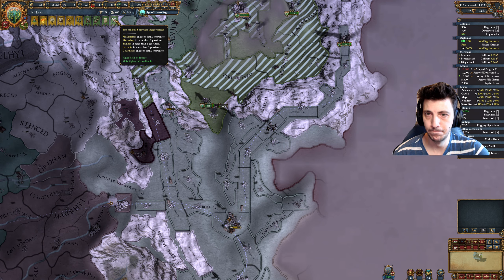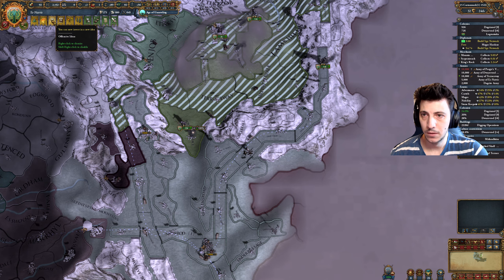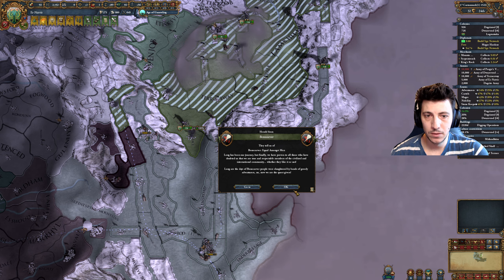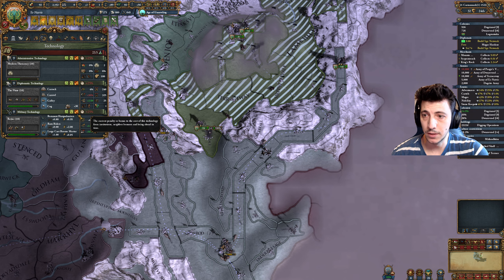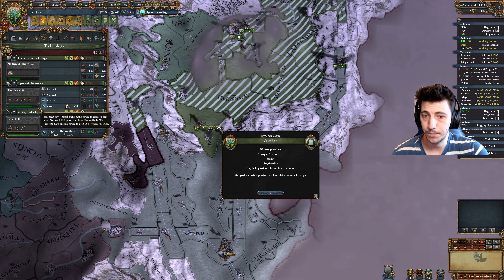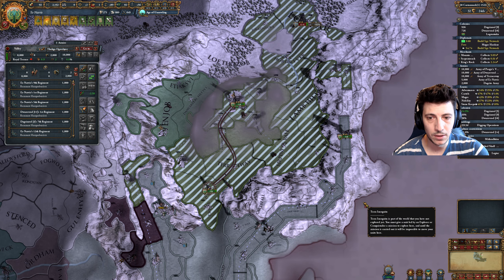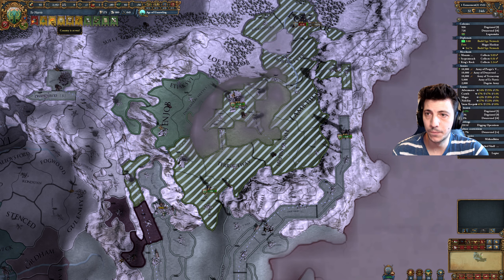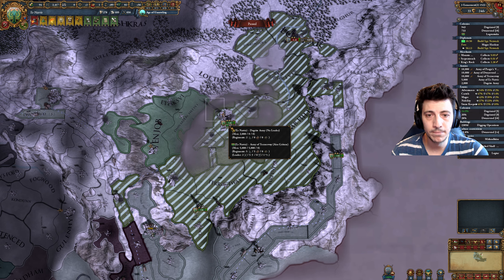This should fall rather quickly too, and then we can head back up to our colony to ensure that it's safe. They may even try to push with their troops up this way, which isn't the end of the world. We still need some more infantry here.